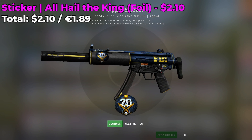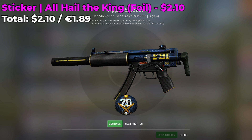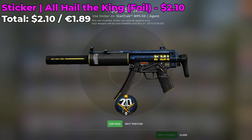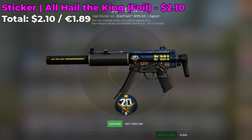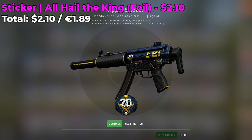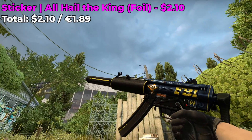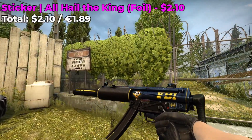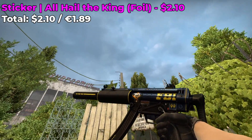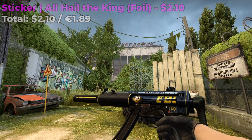The next sticker combo involves an MP5 Agent and the sticker is going to be the All Hail the King foil which costs around $2.10. It is a foil but you're only going to be placing one of them somewhere in the midsection of the skin — like position two or three. Place it somewhere where I placed mine and I think it will look really good. Here's how it looks in game — I think it's probably the best position for this sticker and it fits the design of the skin really nicely.